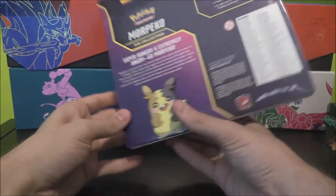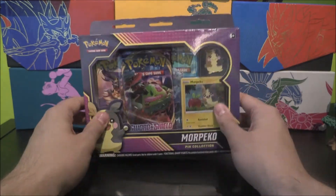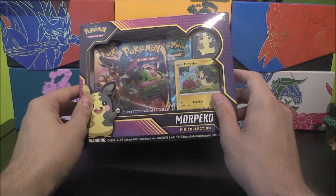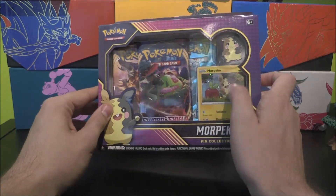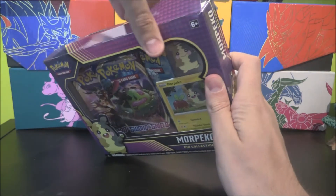If you haven't already checked out the previous one, it was a Snorlax one, just go and check that out to see what the contents was like. Let's get into this. There's a nice — I think that's an Applin. There's a Natu in the background. Love these cards when there's like 19 Pokemon in one card.